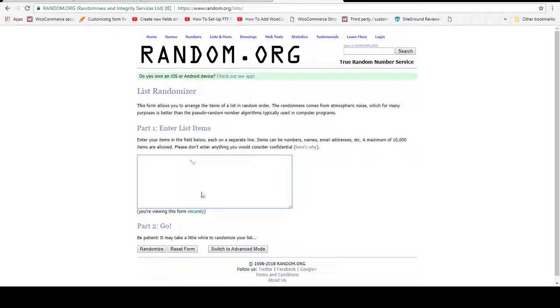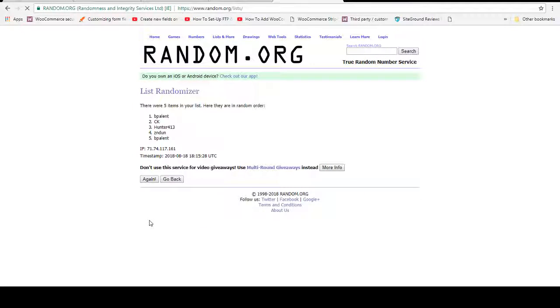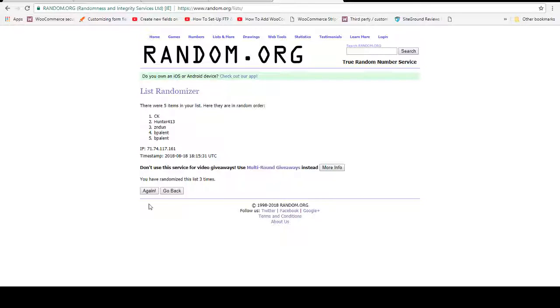Here's our list of folks in the running for the Panthers: B-Pallant, Z-Undone, C-K, and Hunter-4-1-3. Nine times, top spot gets the Panthers. Counting one through nine — B-Pallant gets the Panthers. Congrats, Pallant.